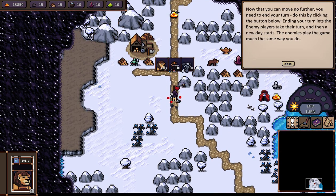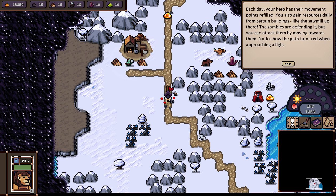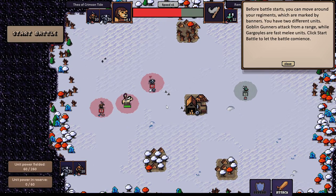Now you can move no further — you need to end your turn by clicking the button below, lest the enemy players take their turn and then a new day starts. They'll probably move closer or move randomly. The enemies play the game much the same way you do. They did nothing — probably because they weren't alerted to my presence. Each day your hero regains movement points. You also gain resources daily from certain buildings like the sawmill up there. The zombies are defending it, but you can attack by moving towards them — notice how the path turns red when approaching a fight.